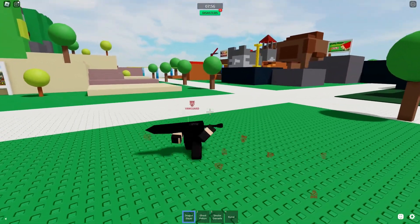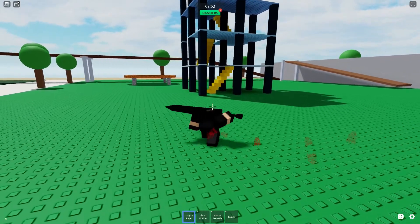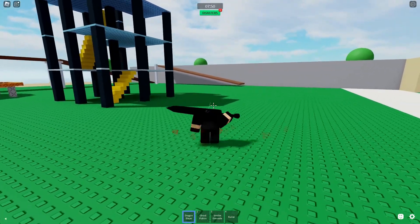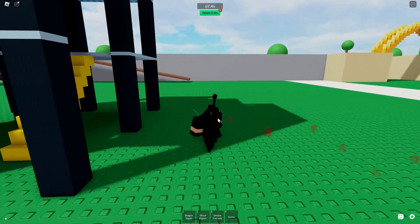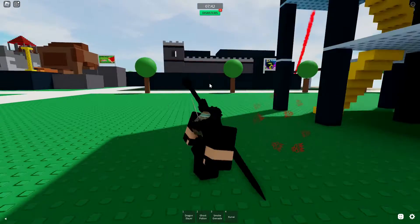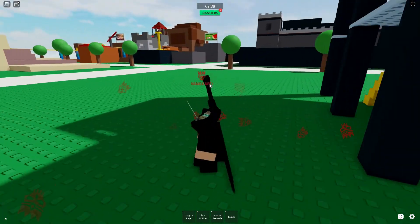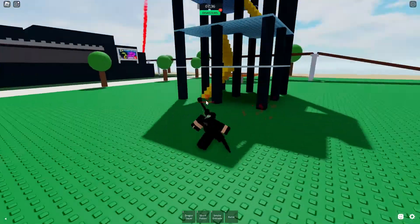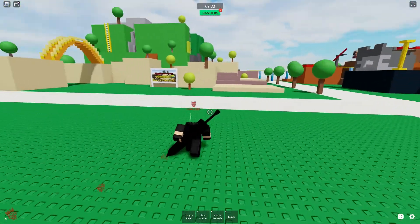Now onto the game-specific binds. First, crouch — if you hold C it hides your name tag and you can move around. You only really use this if you're hiding from someone with a really good weapon like the dragon slayer, so they can't see your name. I think you can see name tags through thin walls but I'm not entirely sure.